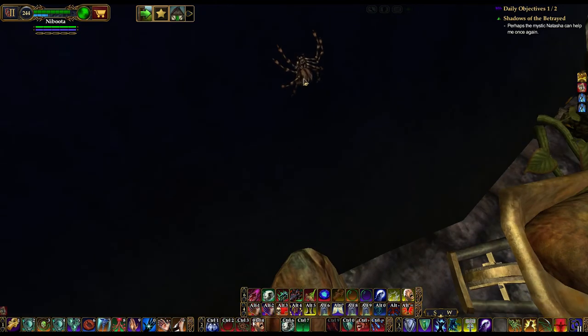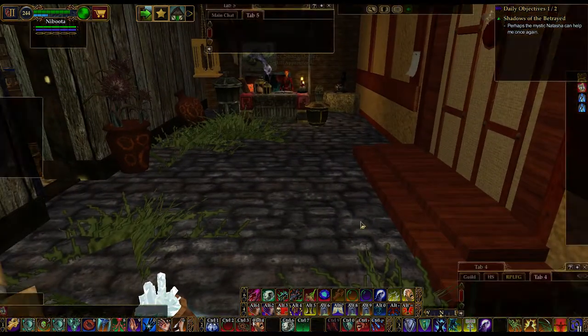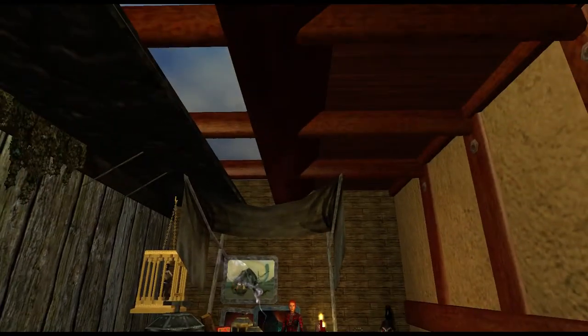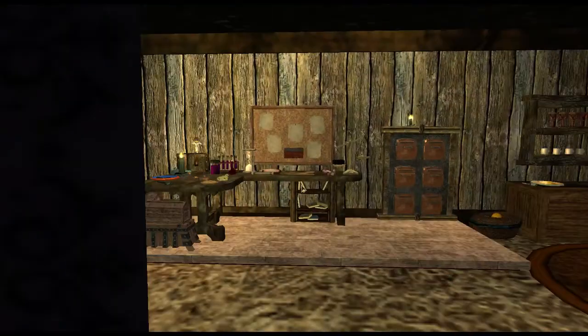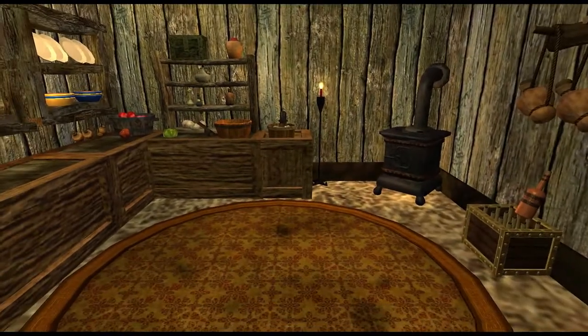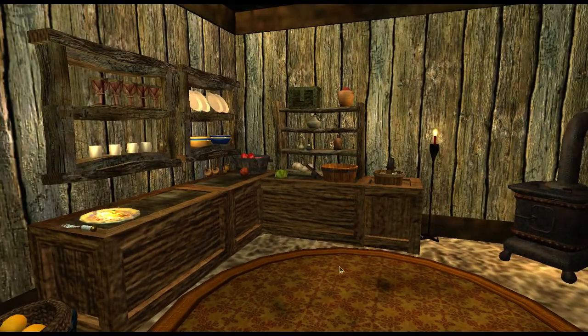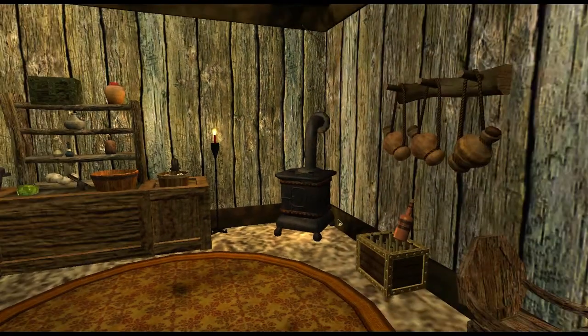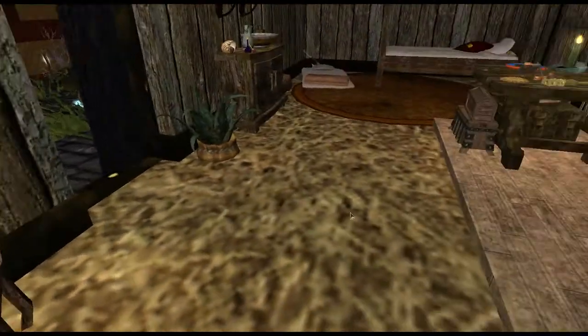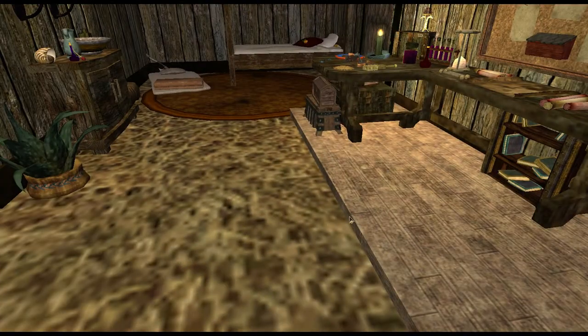Oh gosh, I bet I can't click him. Nope. Well, he's some kind of a spider plushie, I think. I don't like this place so far. This is a nice little kitchenette over here. Wood burning stove, table, apple — I just love that apple with the bite taken out of it. Every time I see that it makes me laugh.